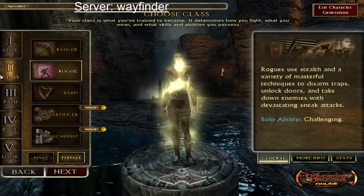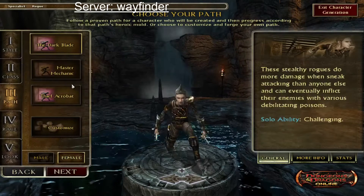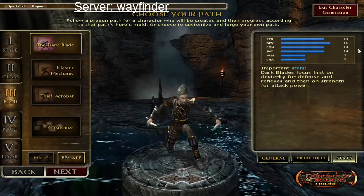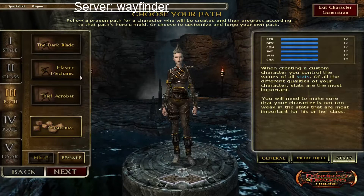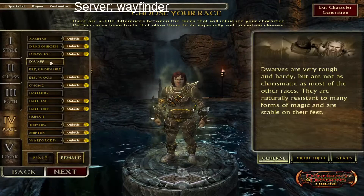I'm choosing customized because these preset paths are always terrible. They're helpful for learning, but the numbers they give you end up being less than what you can usually spend. These are the only races we have unlocked: dwarf, elf, halfling, and human.